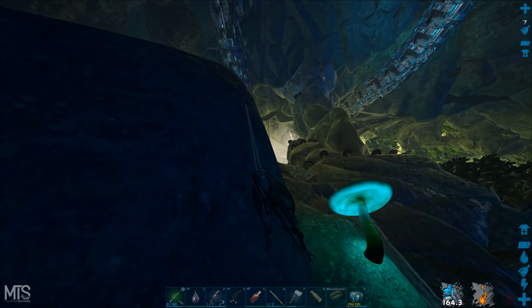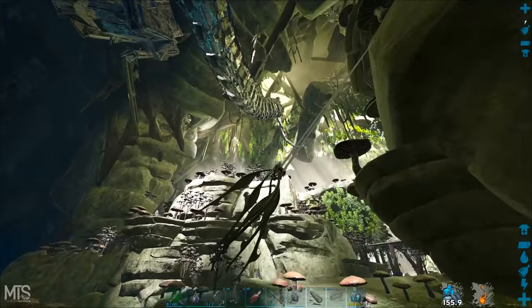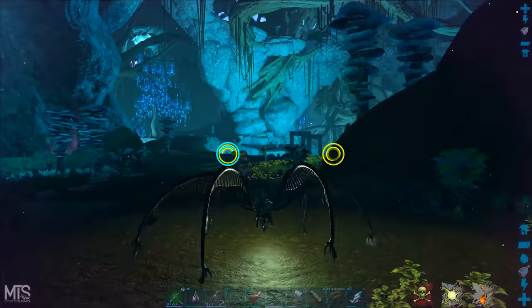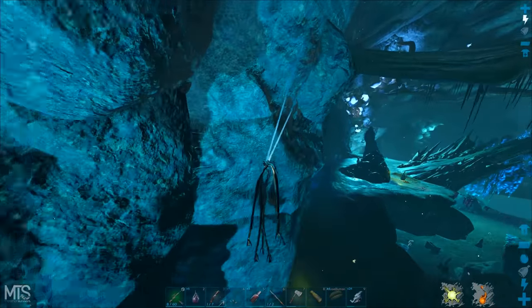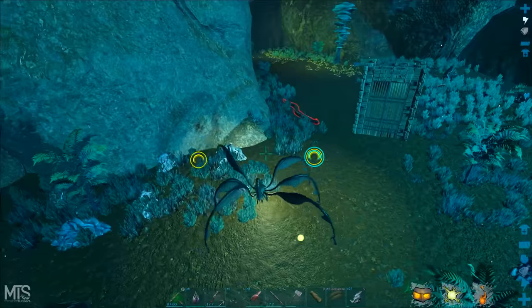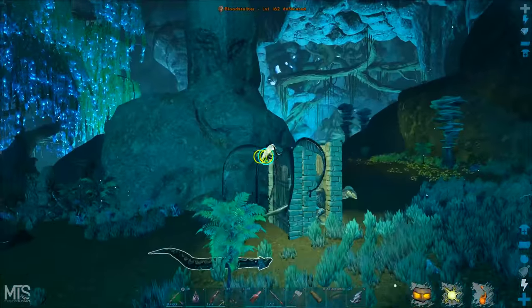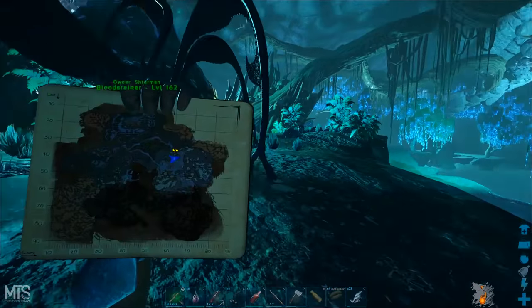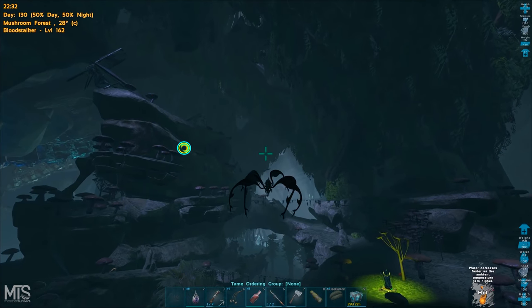As you guys can see I'm now on Aberration. The reason I'm here is because I wanna go and tame a reaper — I really need one cause I wanna start doing some missions on Genesis, and it's also gonna be nice to have for PvP. But first we need to go and tame a Megalosaurus. That's a guy on a reaper — that's two guys on reapers. If it was one I would fight him, but I don't think I have the rockets for two. What time is it? 22:33, it's almost midnight.